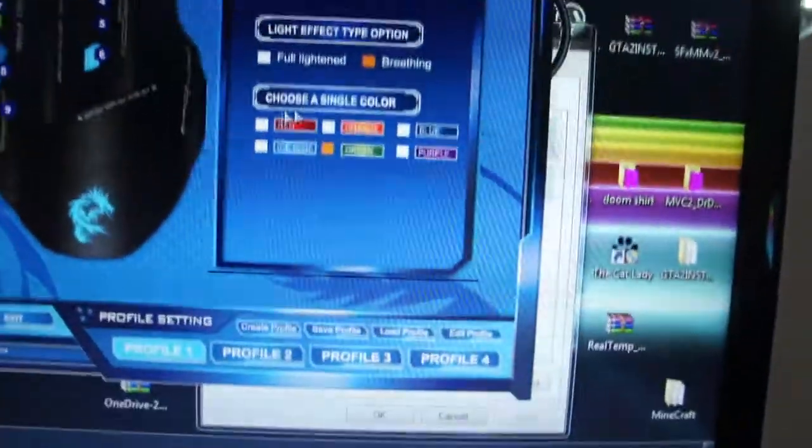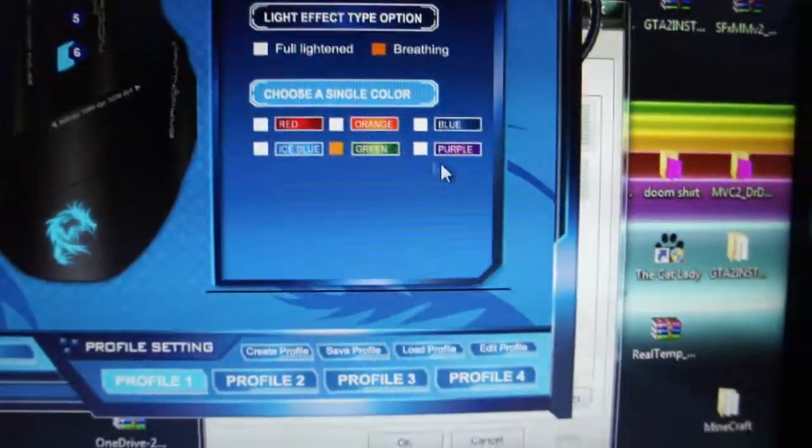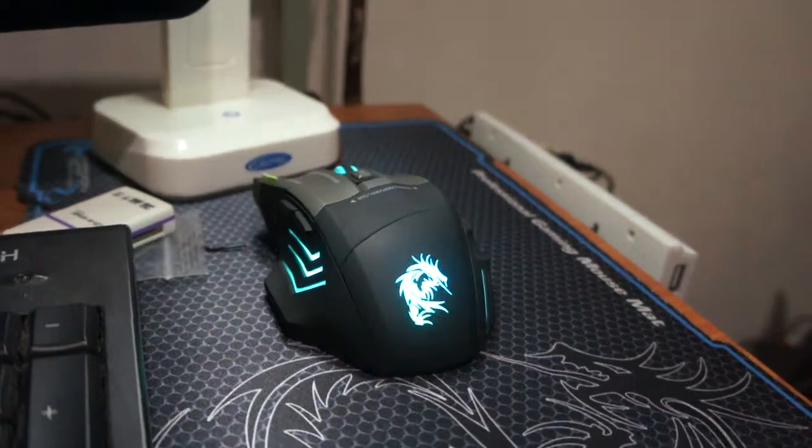See? So remember folks, be sure in the config to click this one, choose single color, then you can go crazy. Try light blue, apply, it'll set — there we go. Yay!